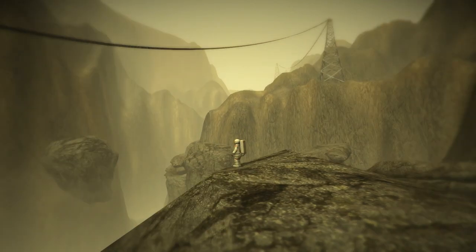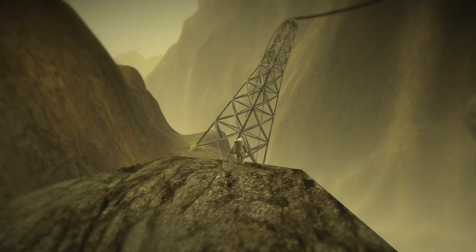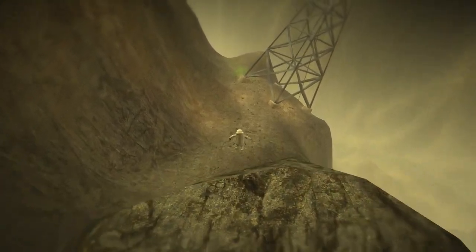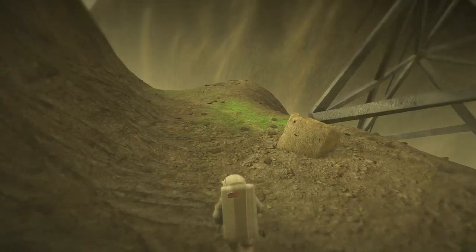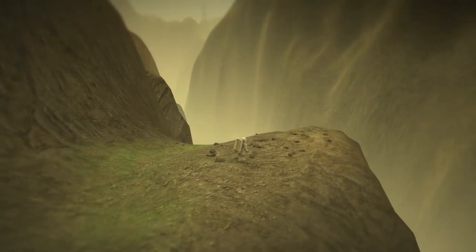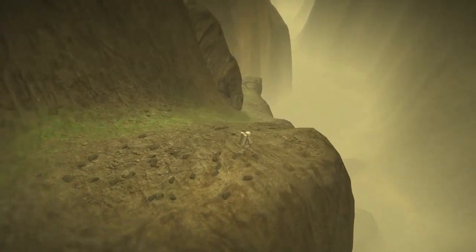A big part of the atmosphere and mood of Lifeless Planet is just feeling almost insignificant — you're dwarfed by everything around you, you're tiny, just trying to make your way and survive. You also find alien structures on this planet, signs of past life that for some reason seems to have gone away. Those similarly dwarf you and make you feel tiny.